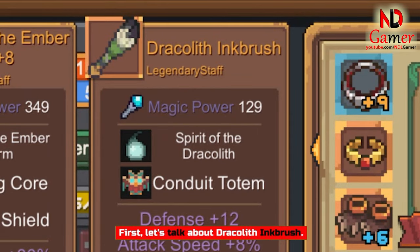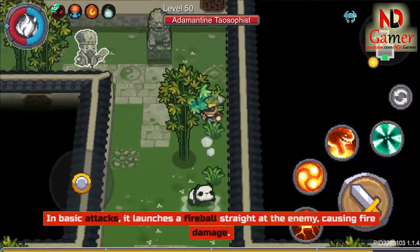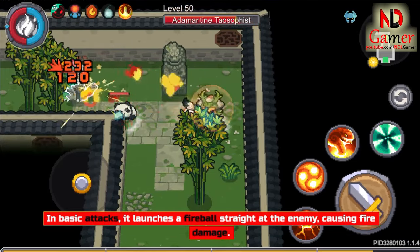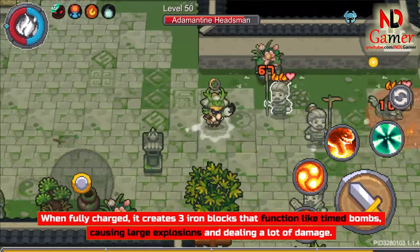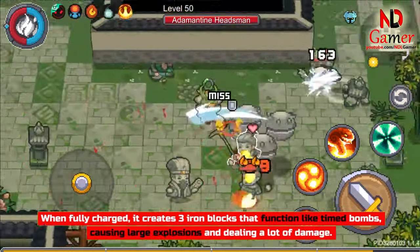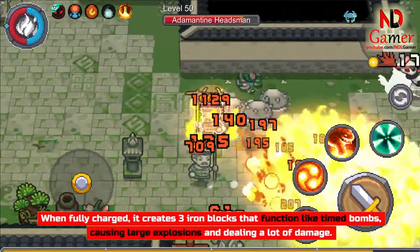First, let's talk about Dracolith Inkbrush. In basic attacks, it launches a fireball straight at the enemy, causing fire damage. When fully charged, it creates 3 iron blocks that function like timed bombs, causing large explosions and dealing a lot of damage.